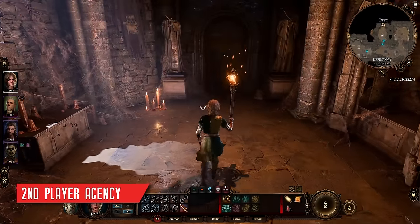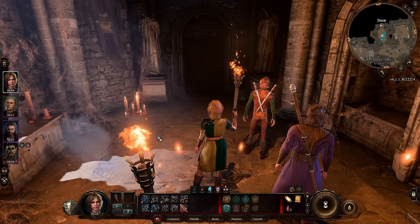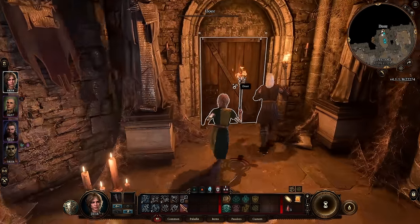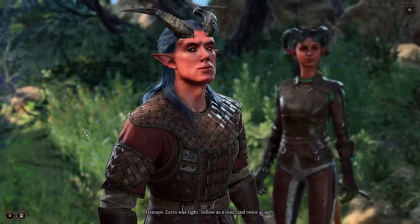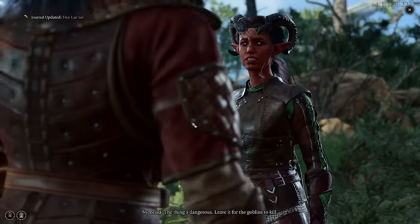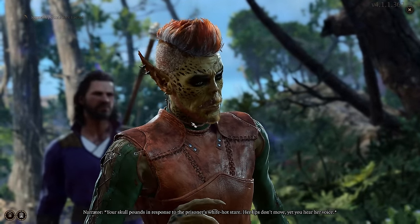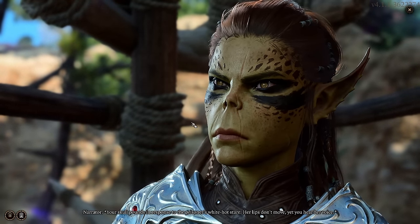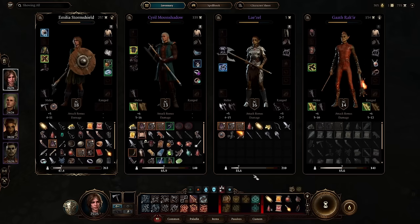Probably the craziest part of BG3's co-op is the player agency the non-host players have. Outside of saving, they can do anything they want, go anywhere they want, talk to any NPC they want — the non-host players truly have zero limitations in the campaign. One thing to keep in mind: you can listen into conversations your friends are having by clicking on the ear icon next to their portrait when they're in conversation. It's important to key in your friends when you're having a conversation that seems important, because only occasionally will the game force you to watch a cutscene altogether. Additionally, you don't have to worry about loot drops, as your inventory can be shared between all four players pretty much whenever you want outside of combat.